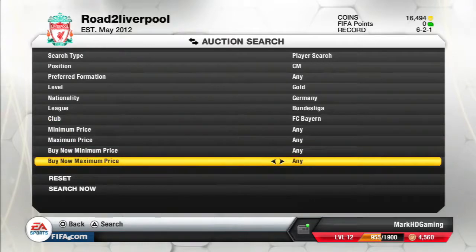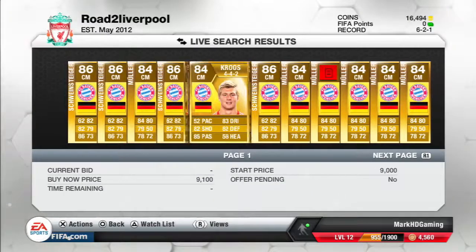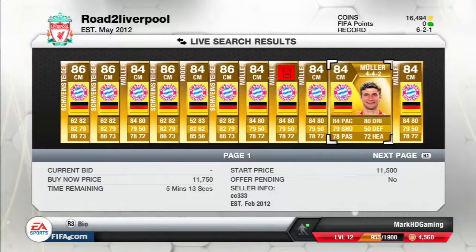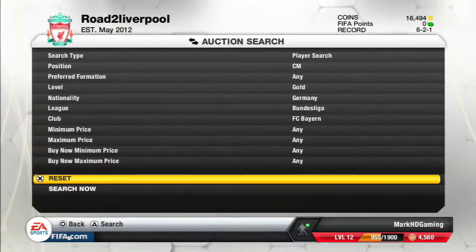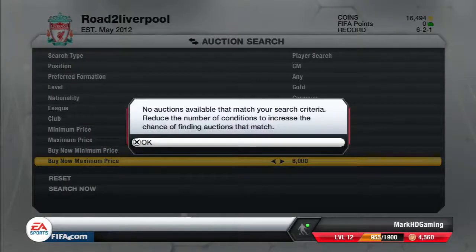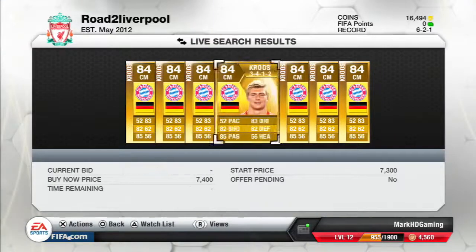You search and find what the highest buy-it-now price is. For some of them it's 9,100, but I think you can get them under that. Check what the minimum buy-now is — that's your base to move from. Tony Kroos was on 6,000 last night, but it's gone up quite a considerable amount. You can see it's around 7,600 for Tony Kroos.